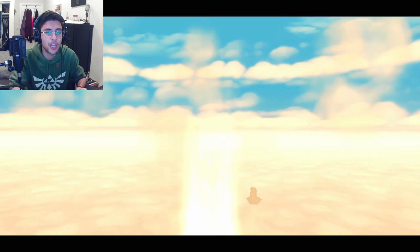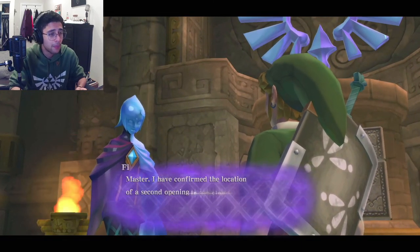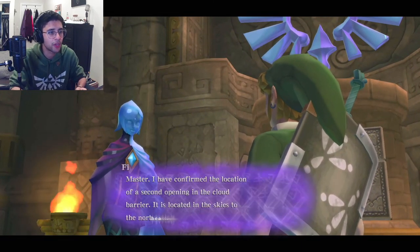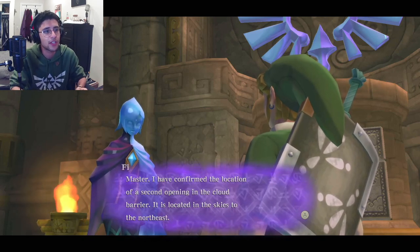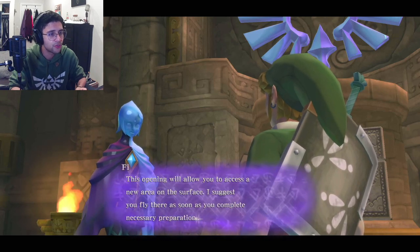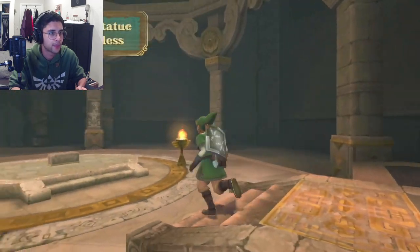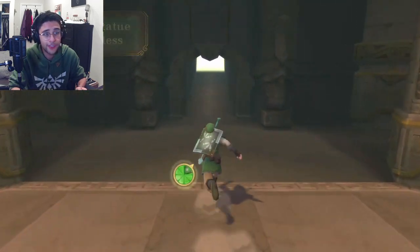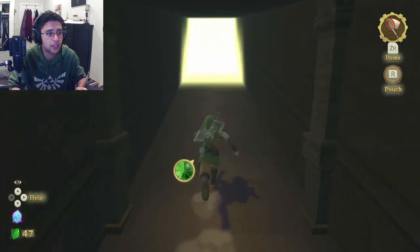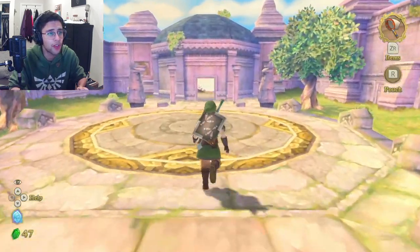You know what, we should talk to Gapora before we end the episode, so we can tell him what's going on — tell him that we haven't found Zelda yet but we know where she is. Fi says: "I have confirmed the location of a second opening in the cloud barrier, located in the skies to the northeast. This opening will allow you to access a new area on the surface. I suggest you fly there as soon as you complete necessary preparations." I think we have everything we're gonna need going there — now we have a metal shield, so we don't need to worry about that.